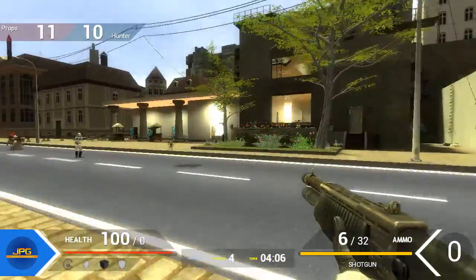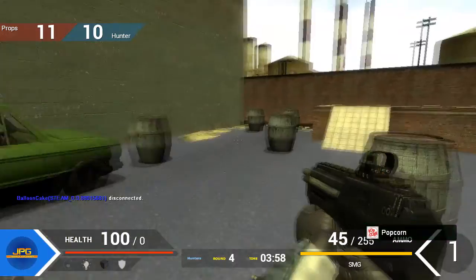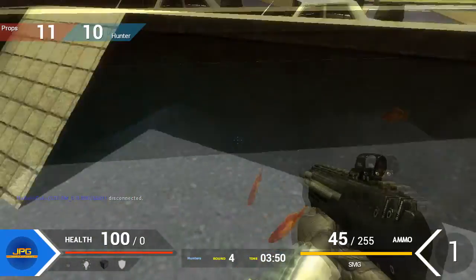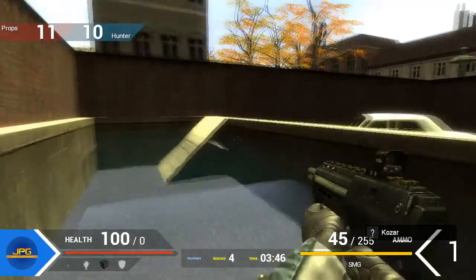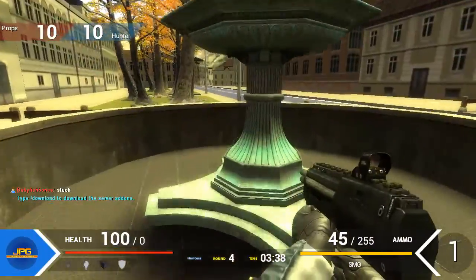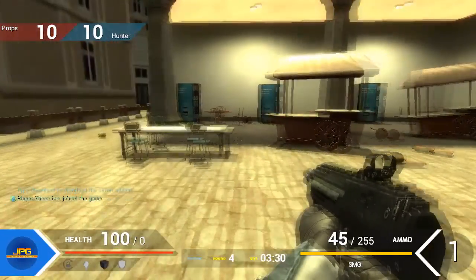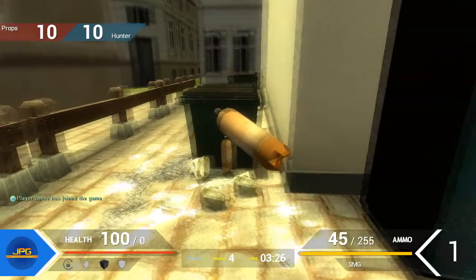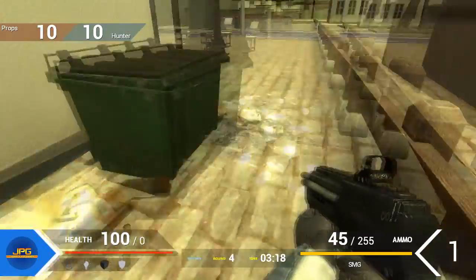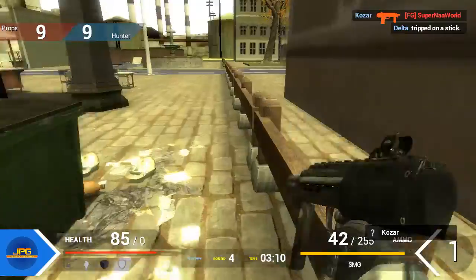There's one particular spot I have in mind for next round when I am a prop. I think I have tried to hide as a fish in this pond before and it hasn't worked out. There are certainly a couple of spots I can think of that are good to hide. Back corner — nobody's hiding in the back corner. No one is in the dumpster either.